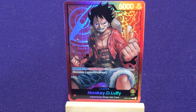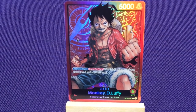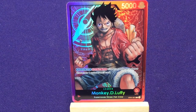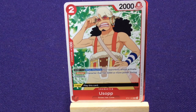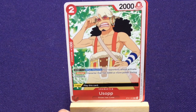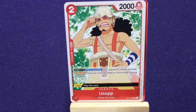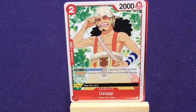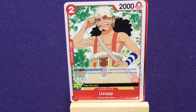Luffy has his life total in the bottom corner, then his ability — he has Activate Main and can do some stuff. There's a little color wheel in the bottom corner. A regular Usopp character card still has the color wheel, his power, his type, but does not have a life total. He also has a counter on the side and a cost of two. This particular one also has a trigger ability, so if he's in your life area, that will help.